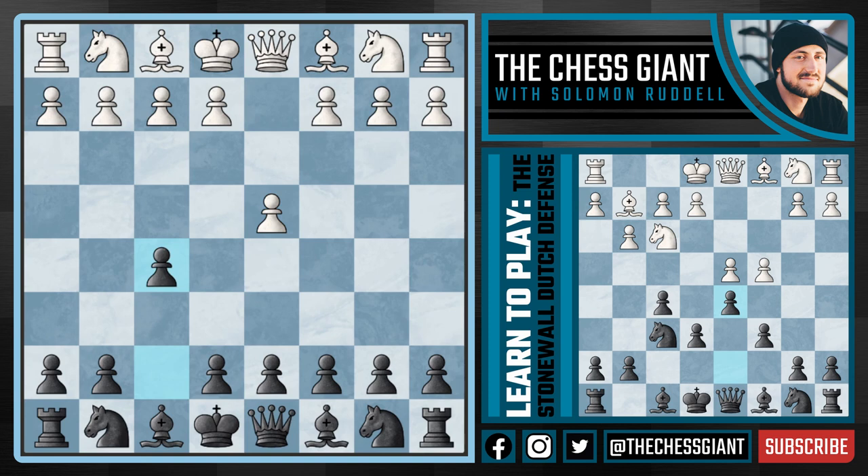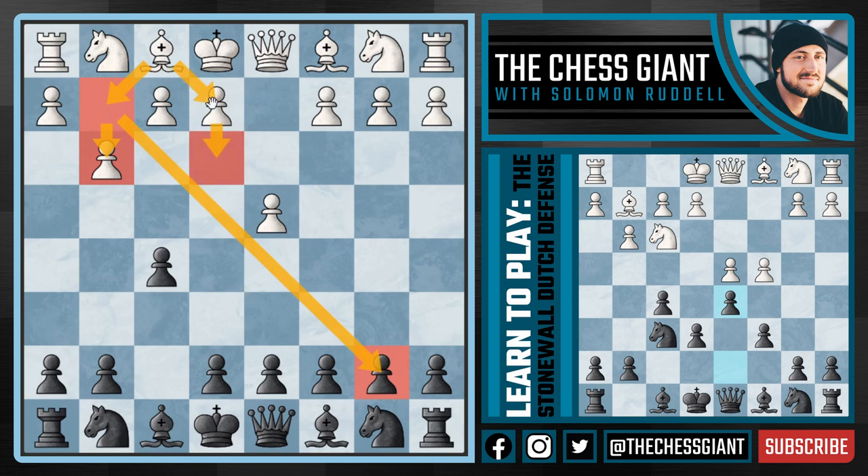We're starting off with the Dutch defense, which is really a flank opening — not using one of our center pawns but still fighting for the center of the board. In today's video we're going to be covering what to do against the most popular option of g3, looking to fianchetto this bishop putting it on a very active diagonal. But really, no matter what white plays — even e3 followed by Be2 or Bd3 — our setup is going to stay the same. We're going to set up our Stonewall Dutch and there's really nothing white can do about it.